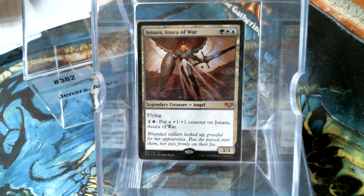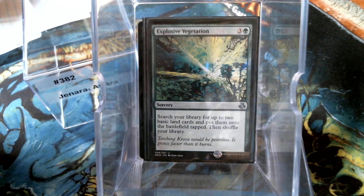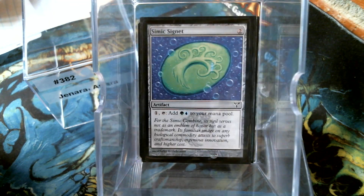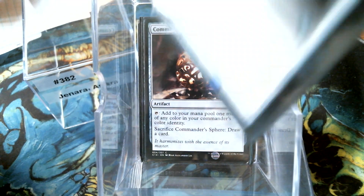But first, let's get through our ramp like we do. We have got only two land fetches in Farseek and Eve Edge. Then we have the Selesnya Signet, Simic Signet, the Locket, the Sphere, and the Sol Ring.